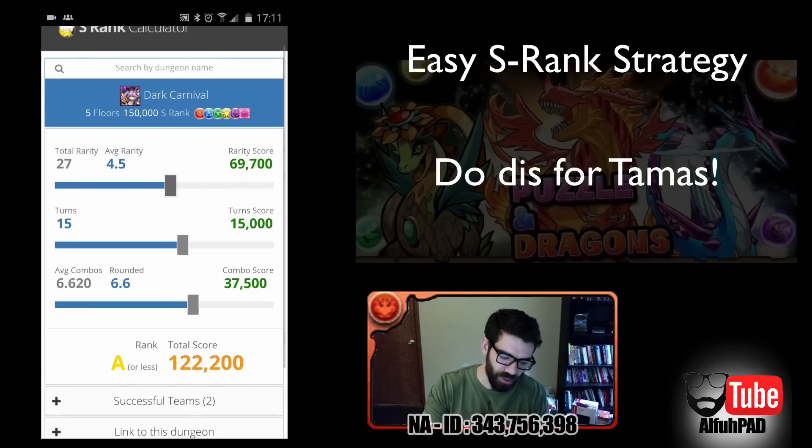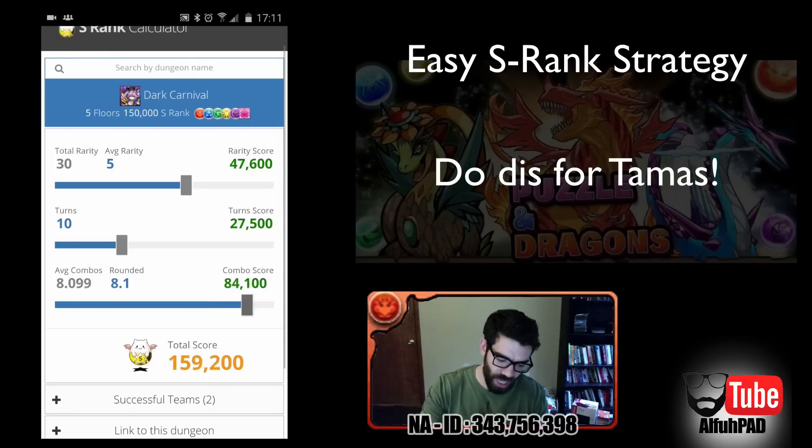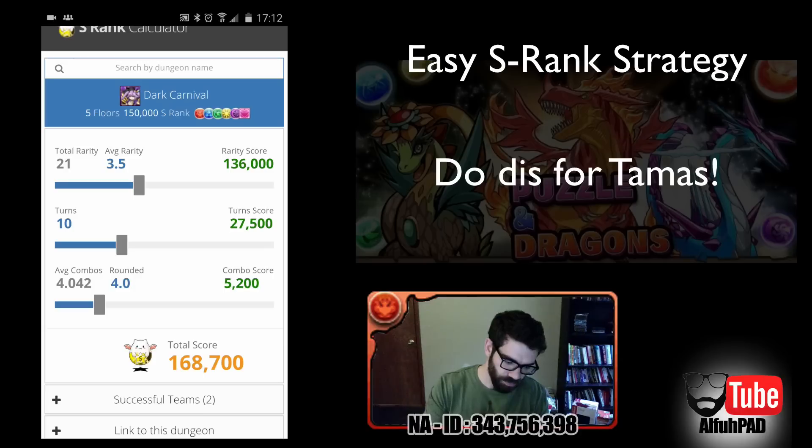If you went even higher and your total rarity is 30 — meaning a full team of five six-star monsters — then you'd have to drop your turns down to 10 and average over eight combos every single turn to get that S-rank. So the easy way to do it: keep rarity at 21, go all the way down to derp level — 16 turns with 21 rarity averaging four combos. Let's make that team. We need 21 rarity, and don't forget your friend leader counts toward rarity.